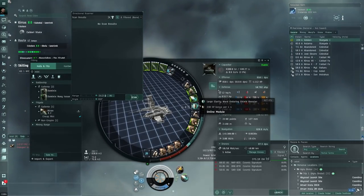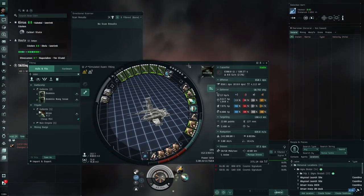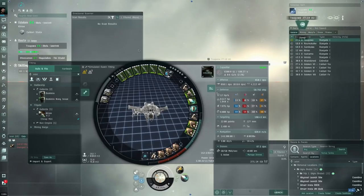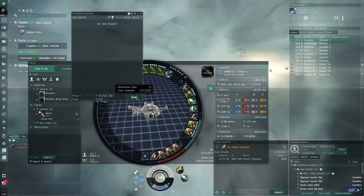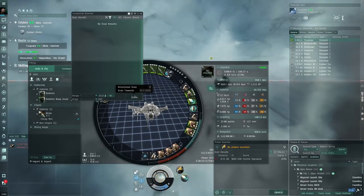The plan is to warp at 100, then MWD away and shoot anything that tries to tackle us. I have not tested this — this is what we're going to be doing right now, trying to find an alternative for alpha clones. It could be that I die, but I don't see any reason why this wouldn't work. We are faster than Leshaks. The Vedmac could be a problem if they get close to us, and the Damavics too.